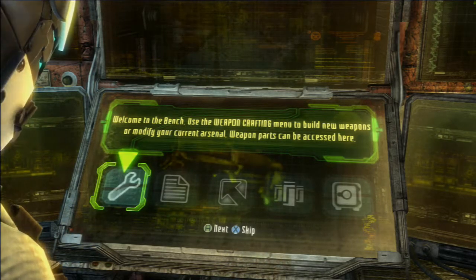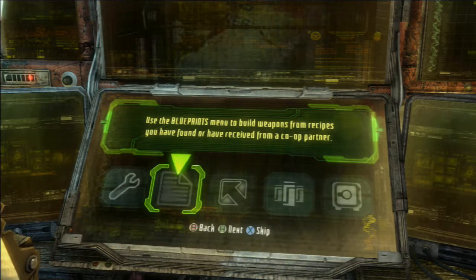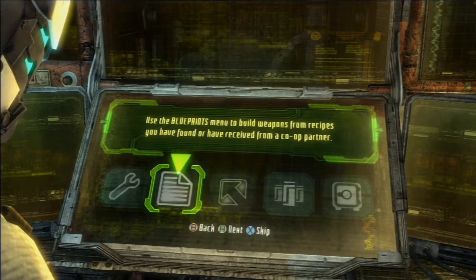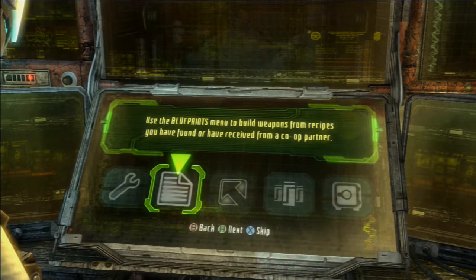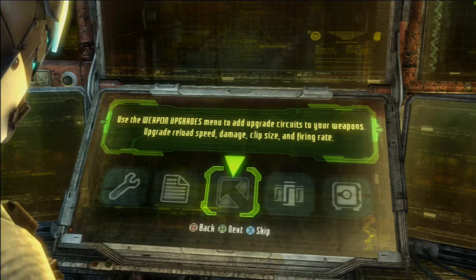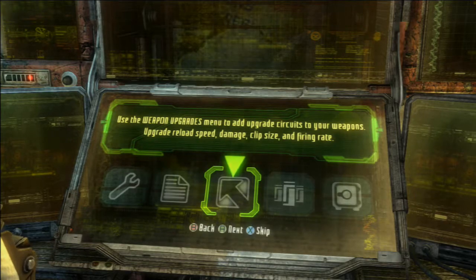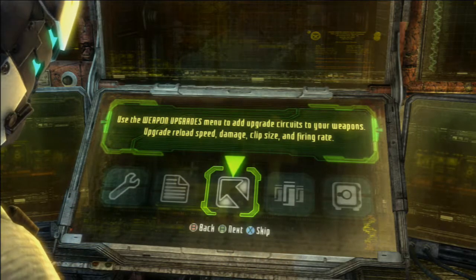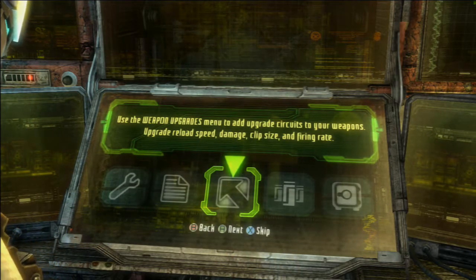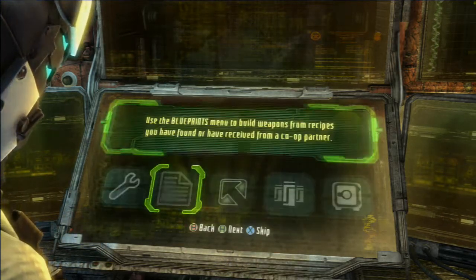Weapon parts can be accessed here. Use the blueprints menu to build weapons from recipes we've found or received from a co-op partner. Use the weapon upgrade menu to add upgrade circuits — upgrade reload speed, damage, clip size, and firing rate.